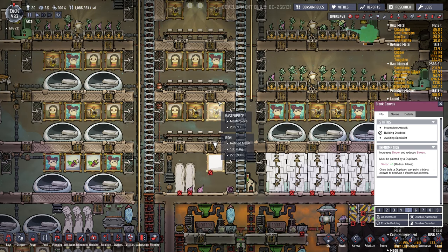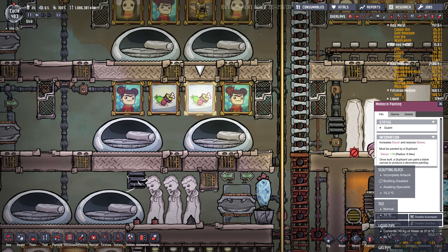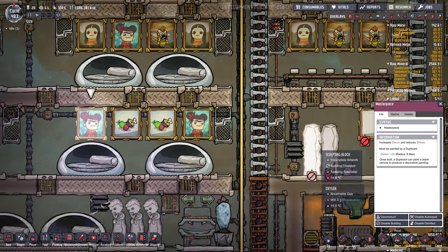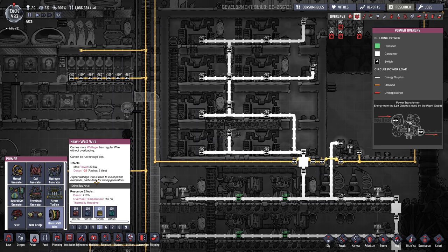As your artist gets better, they'll first make mediocre paintings with a decor of plus 18, and later masterpieces with plus 24. Heavy watt wires are probably one of the worst decor offenders — if you go to the power menu, you can see heavy watt wire has minus 25 decor for 6 tiles.